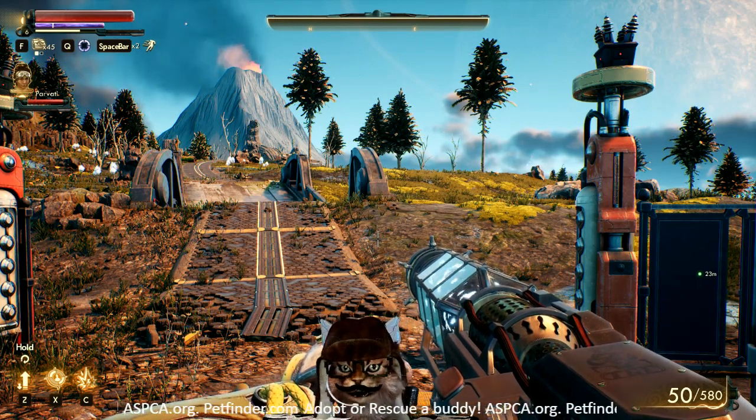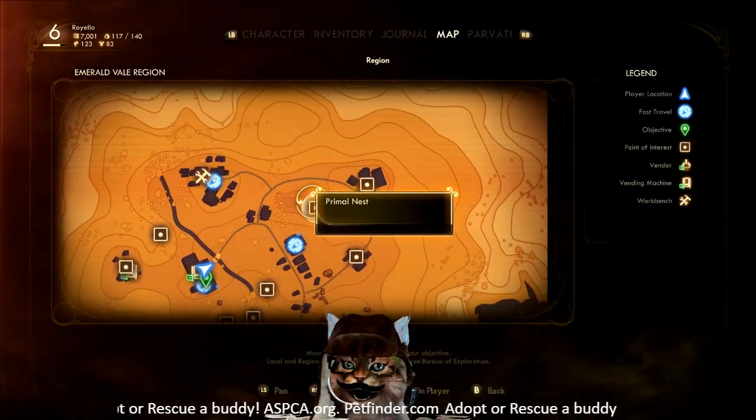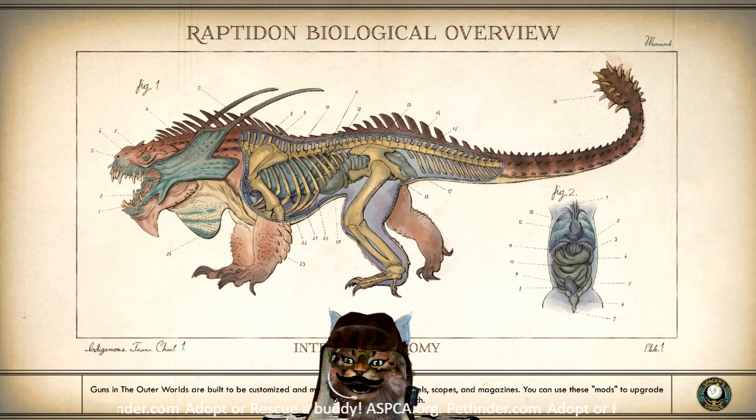Hey, what's up everybody? This is Raylo with KittyBit, and we are here with Outer Worlds, the latest game from the Masters at Obsidian. We're going to be going over a quick machine gun that is named Old Reliable. You're going to want to go to the Primal Nest, just north of the Emerald Vale Community Center.